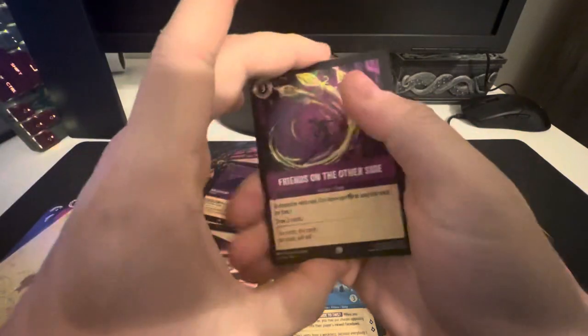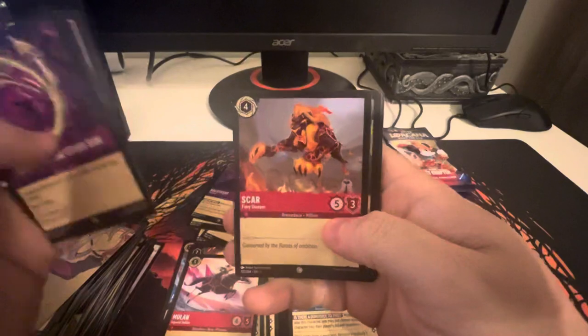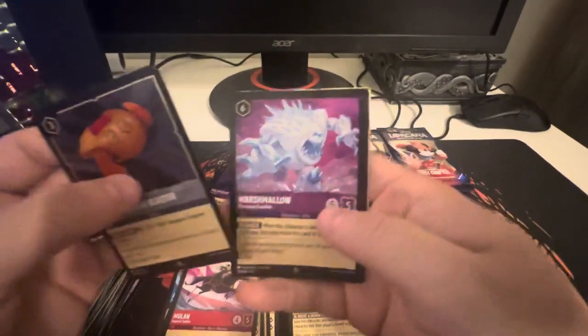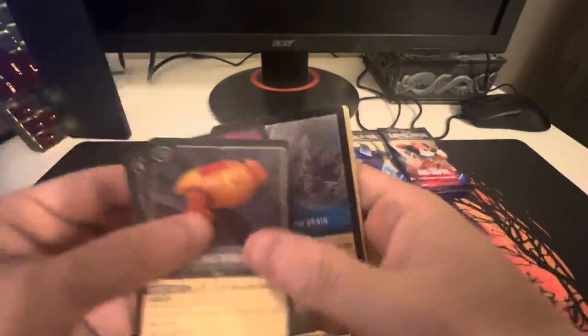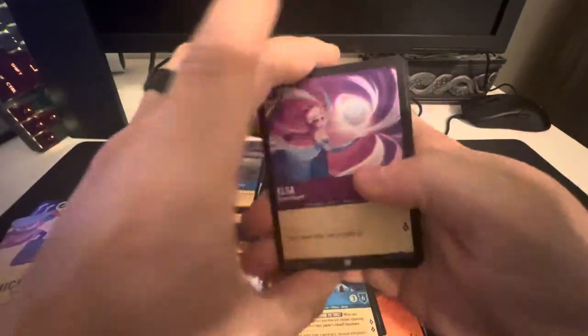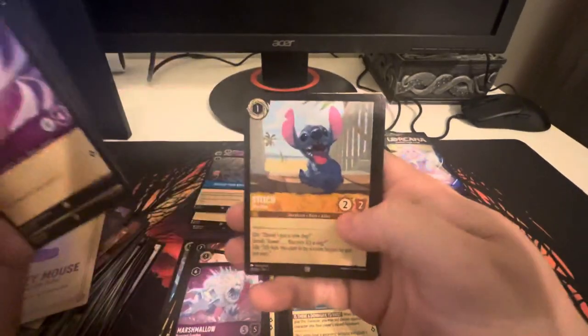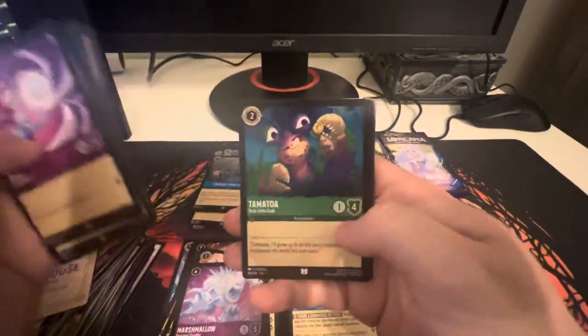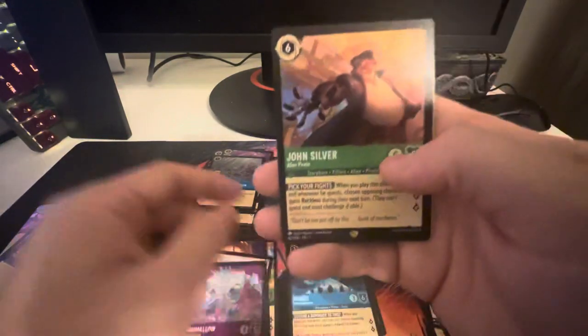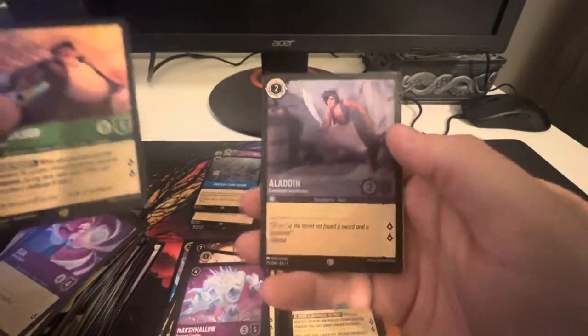I think we got seven more packs total — seven packs left. Friends on the Other Side, Mickey Mouse, Magic Golden Flower, Scar, Timon, Fire the Cannons, Befuddle, Mother Knows Best, Coconut Basket, Plasma Blaster, with Marshmallow, and Develop Your Brain. Next pack: Elsa, Genie, Aurora, Sergeant Tibbs, Stitch, Simba, Ursula's Cauldron, Tamatoa, Scepter of Arendelle, Maleficent — I might have just enough to do a Maleficent deck after this — with John Silver, and Aladdin in the foil.